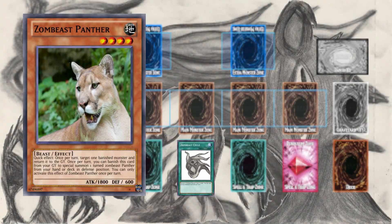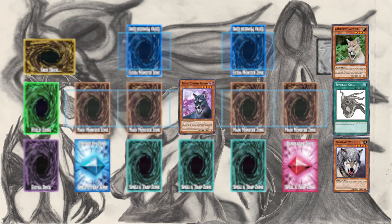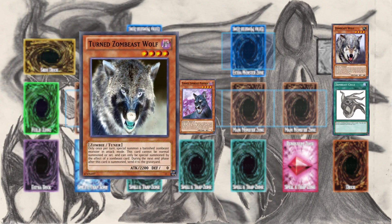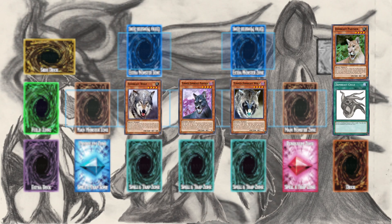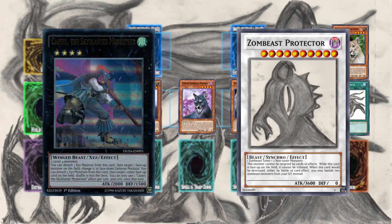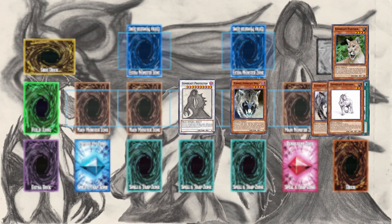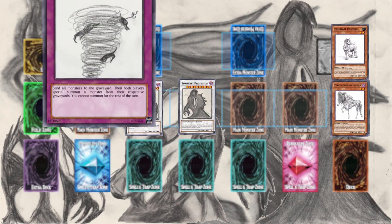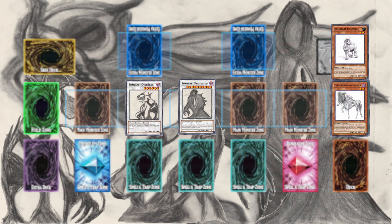Activate Zombiest Cycle, discard Panther. Banish Panther, special summon Turned Panther. Activate effect, send Wolf to the graveyard. Banish Wolf, special summon the Turned Wolf. Activate effect, special summon your banished Wolf. At this point you can make a rank 4, or synchro summon Abomination for a plus 1. You can also normal summon Unicorn, then synchro into Protector. Banish Unicorn to get out the turned variant, and get out Overbear to set Zombiest Crisis or Revival. Which is a pretty strong first turn, with an option for recovery or disruption, and a boss monster on the field.